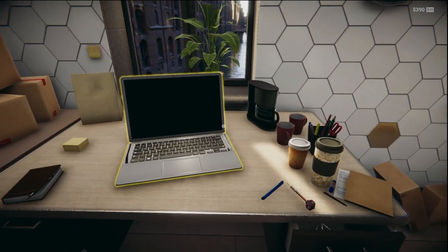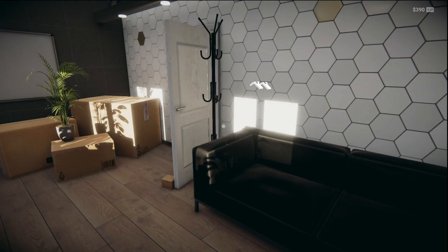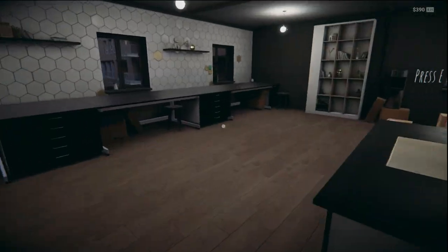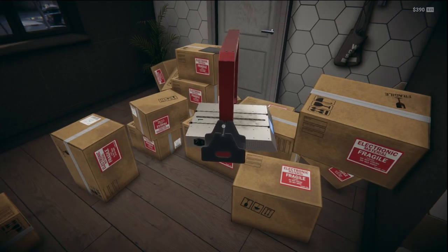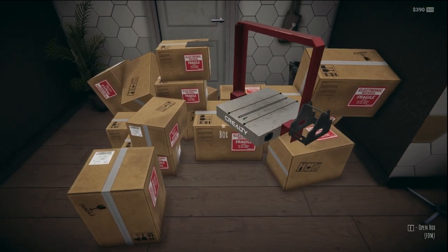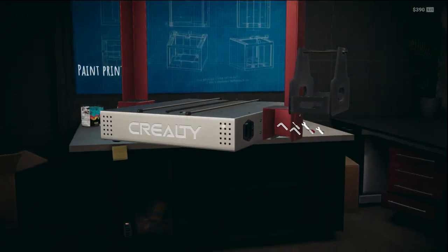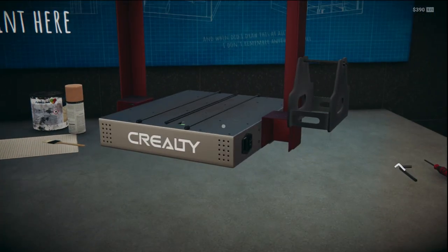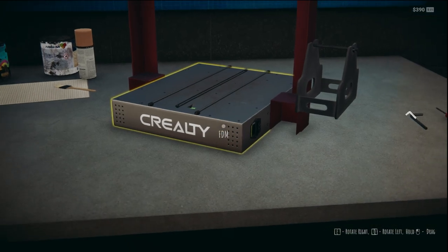That dinking sound is really annoying. Looks like we've got some post — quite a lot of it. There we go — the frame is moving, we can pick it up. We drop it there. It says E to rotate, but I'm pressing E and it's not rotating.